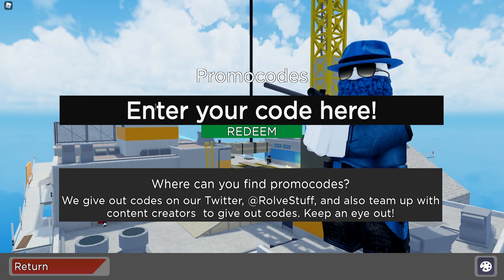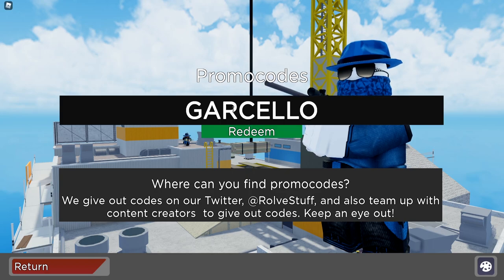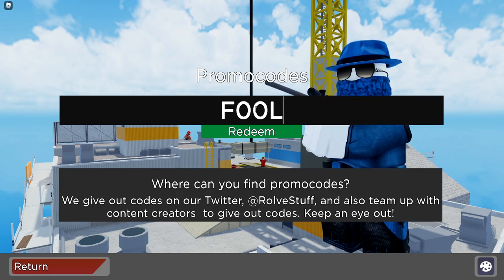They'll probably be releasing more codes over the next few weeks after this update. So stay tuned, and let's redeem all the newest ones right now. The first code is 'garcello' — this gives you a free skin. Code redeemed. Then right after that we have code 'pog' — another easy code to redeem. Then we've got code 'troll face' — go redeem that one as well. Code redeemed.